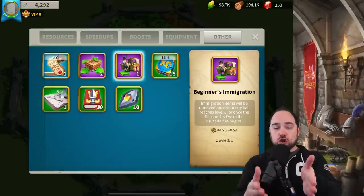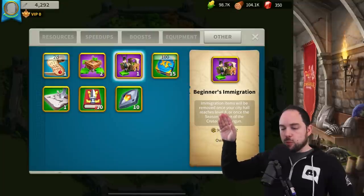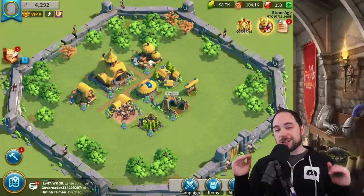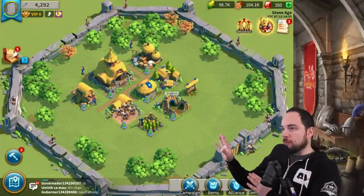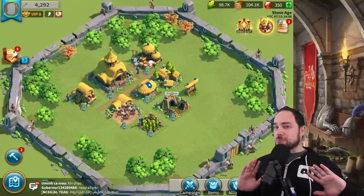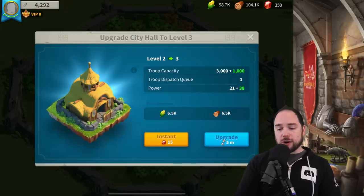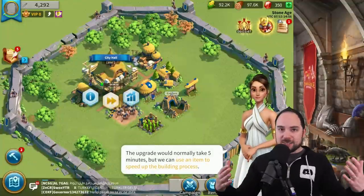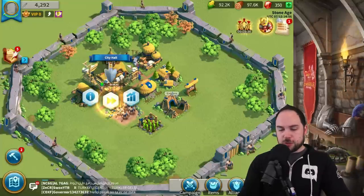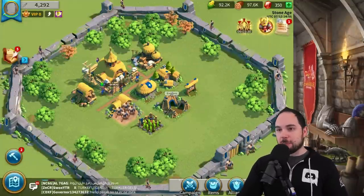Let's start with the things you should be doing as you power up. First and foremost, the item will be removed once your city hall reaches level eight, which means you should power your buildings up to level seven and no higher. You could use some speed-ups if you wanted to, but you don't really need to — 10 days is more than enough time to get your buildings to level seven. You'll be doing these upgrades and ultimately have to stop because any further would take you to level eight. Although the tutorial might make you use some speed-ups, generally speaking you're not going to want to do that.